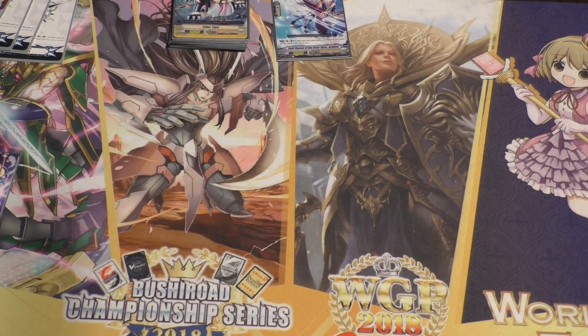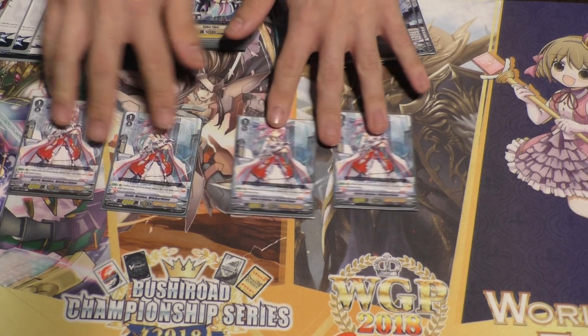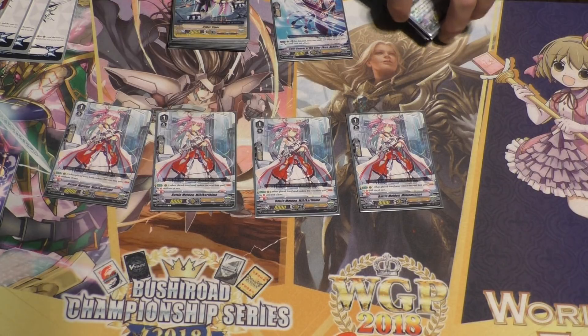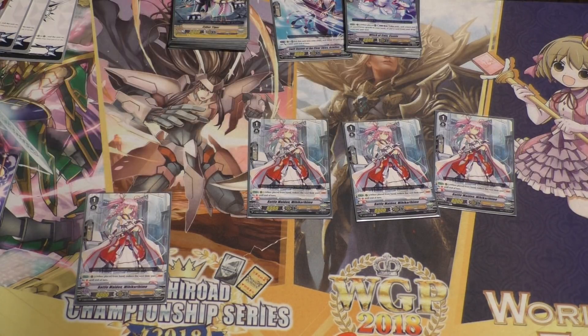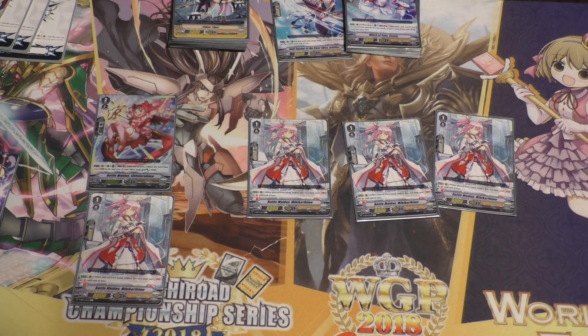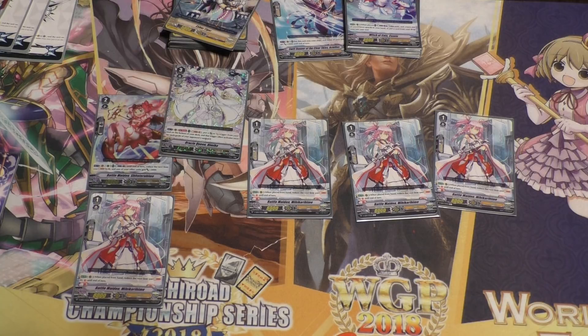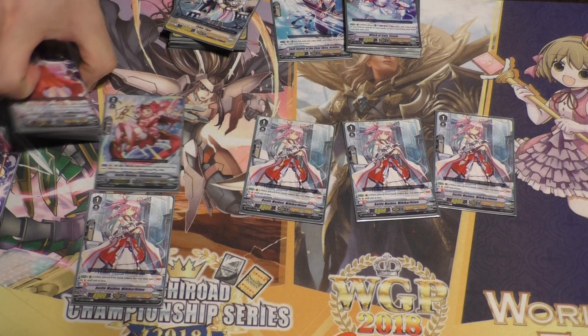Now for Grade 1s. First is Battle Maiden Mikurohime. Her skill is on place: the next time you soul blast, you can reduce it by 3. It's like the Grade 2 — it helps make sure you don't soul blast too much for your vanguard skill. If you have her and the Grade 2 together with one Counter Blast, you basically make your vanguard skill free. You just place the trigger back underneath your deck and use the effects.